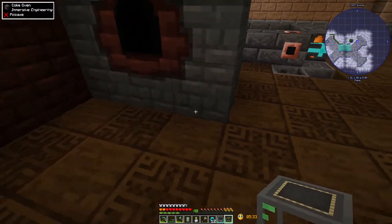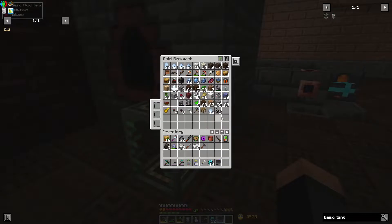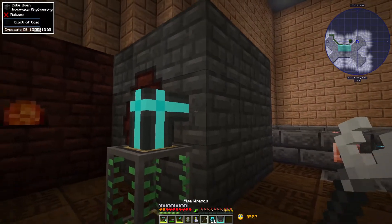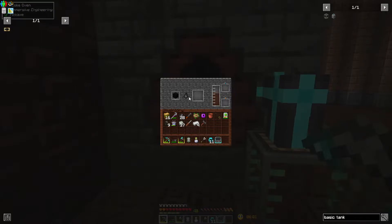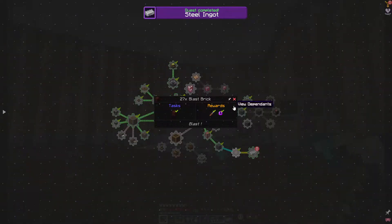We put this guy in - I think we should be able to take it out anywhere, it shouldn't matter. Oh there it is, it's right here. There we go, creosote oil draining out - excellent. And boom, we got the steel ingot! That'll allow us to actually move into the next progression.